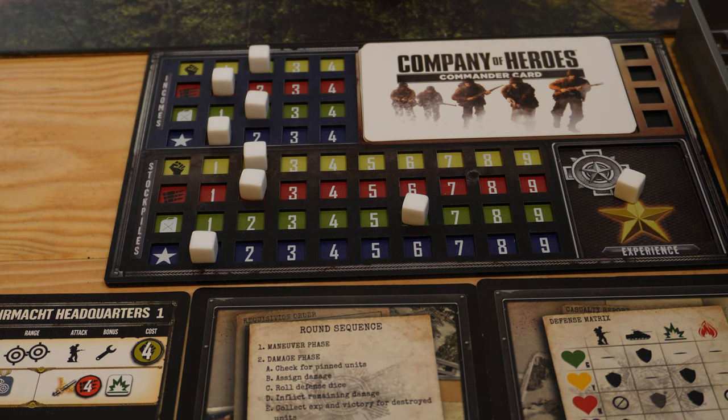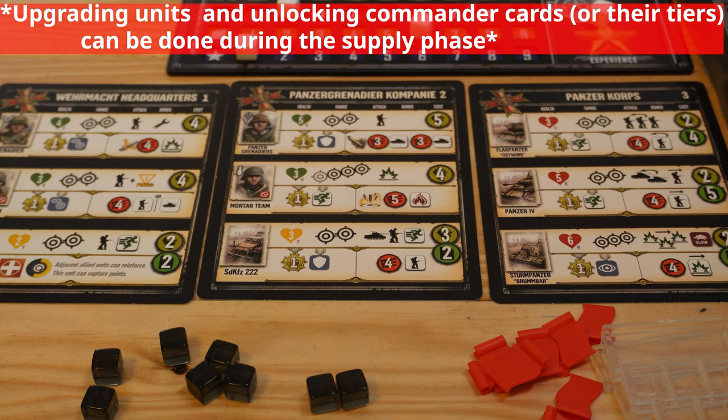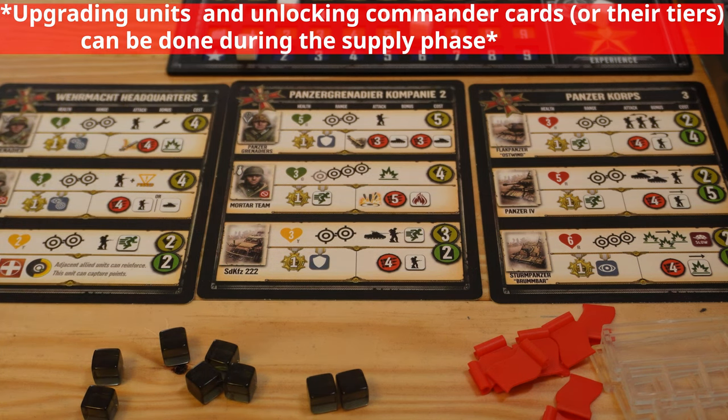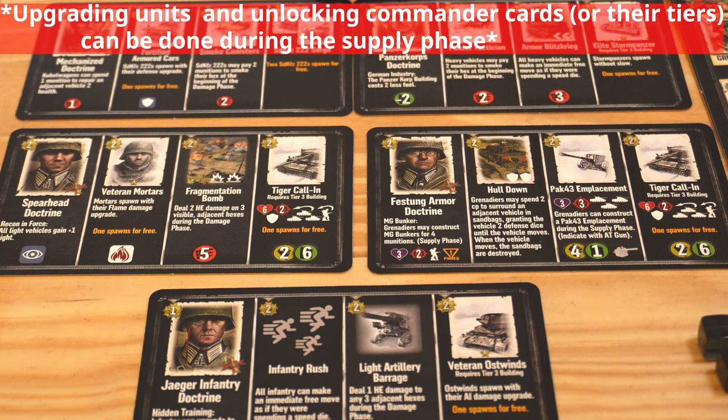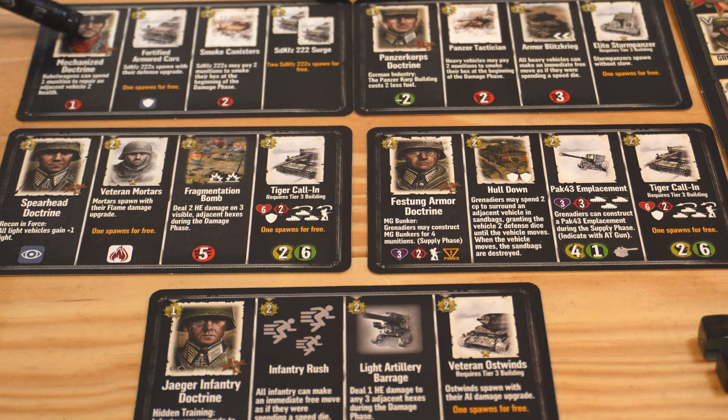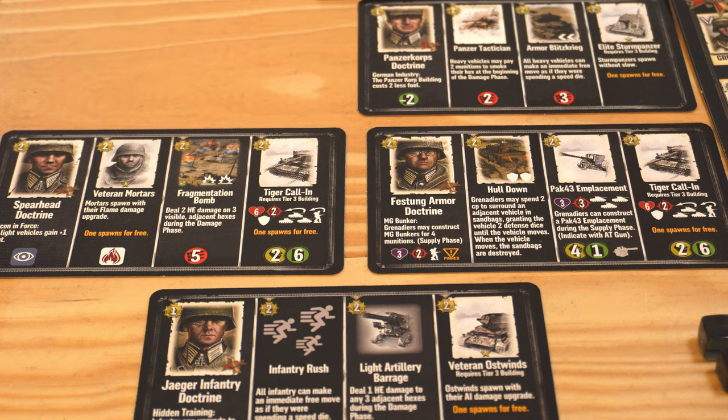Now let's talk about what we can do with experience points. Experience points are used for two things: upgrading different units — as seen on the building cards — and using commander cards. You don't need to commit to any commander card until you decide to do the first upgrade on the left of each card. Once you do the first upgrade, you can no longer change your commander card. Each commander card has passive abilities, per-use abilities, unit spawns and upgrades, and alternate upgrade choices.